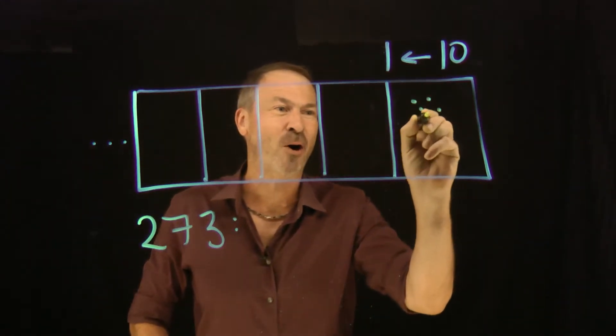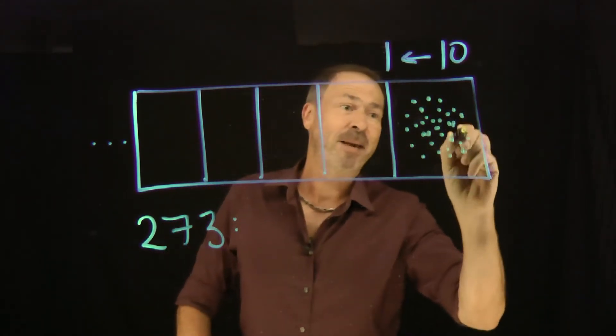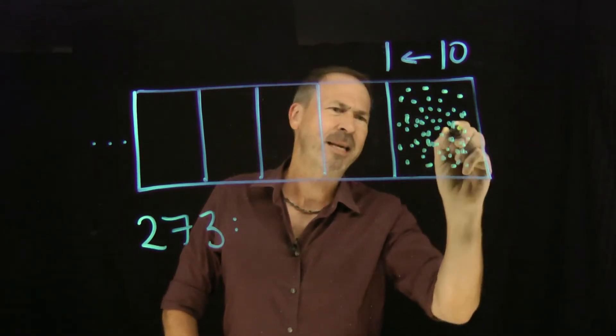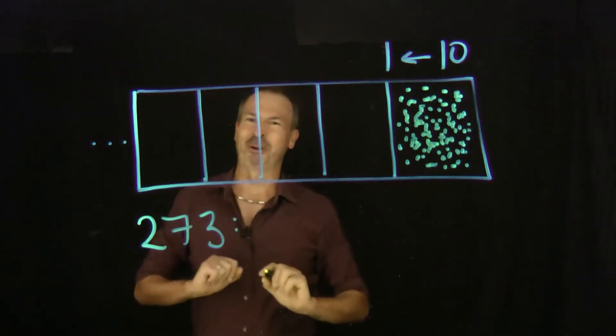1, 2, 3, 4, 5, 6, 7, 8, 9, 10... Okay, we might be here for a while. 273 dots — am I there yet? Probably not. Keep going, keep going. Am I getting close yet? Yes. Actually, two more dots. There we go, there's 273 dots.